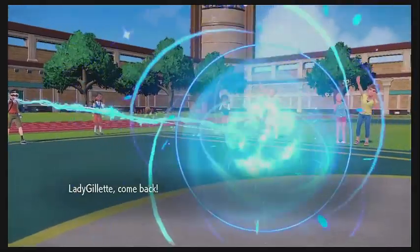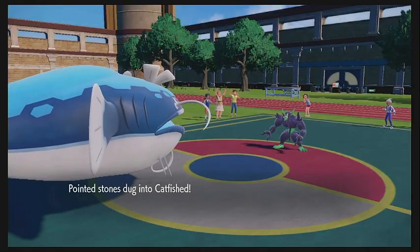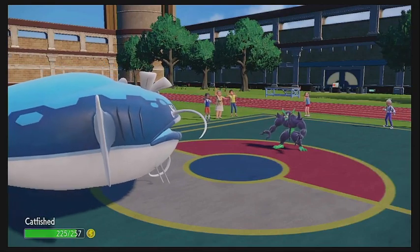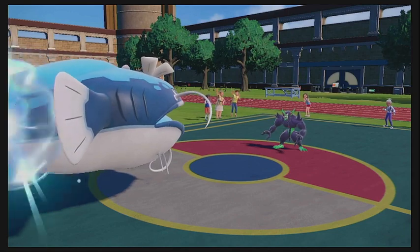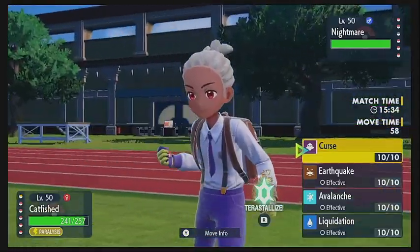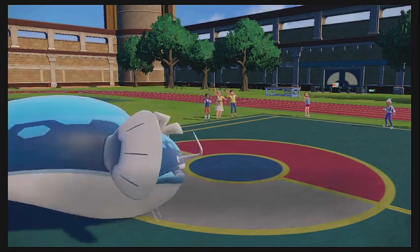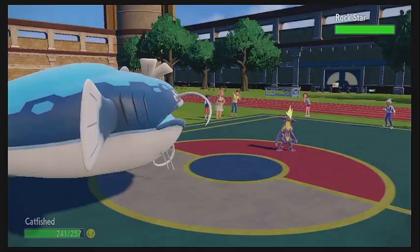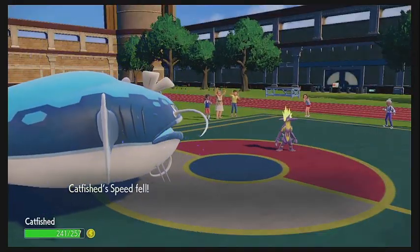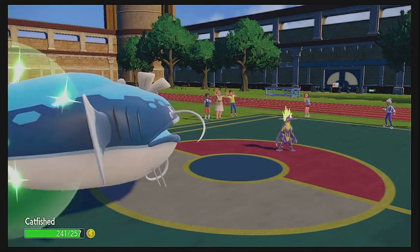We're going to go into the DonDozo. He actually stays in, which is interesting. We do take the Stealth Rock damage, and he goes for a Thunder Wave — that's going to paralyze the DonDozo, unfortunately. It won't really hurt us in terms of speed, but it would hurt us if we get fully paralyzed. We get some HP back with the Leftovers. In this situation I think our best play is just to try and Curse — that's going to drop our speed and give us an attack and defense increase, which is nice. He switches directly into his Toxtricity, which I probably should have expected. He takes some Stealth Rock damage as we go ahead and get the Curse off.